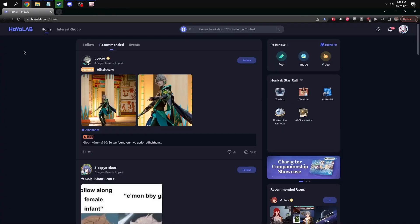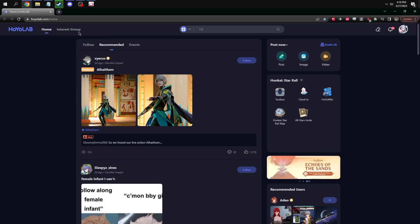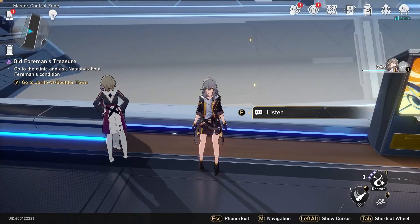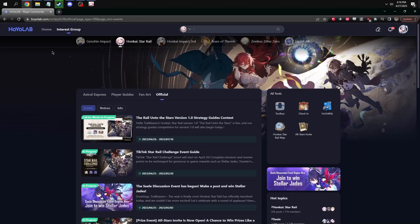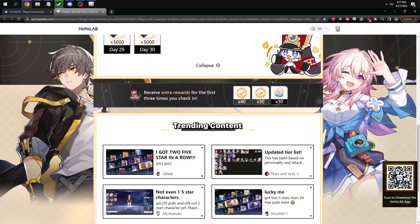Moving on to a couple of different places where you can get some extra Stellar Jade — I'm not going to pretend it's a lot, but there are a couple of spots you may have missed. The first is the Star Rail daily check-in, which is different from the in-game event check-in. You get to it by going to HoyoLab under Honkai Star Rail and clicking check-in. You can bookmark that page.